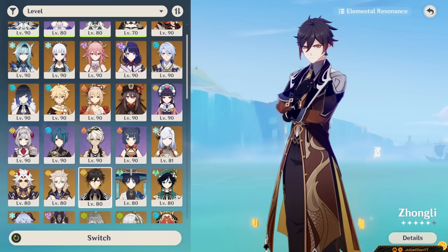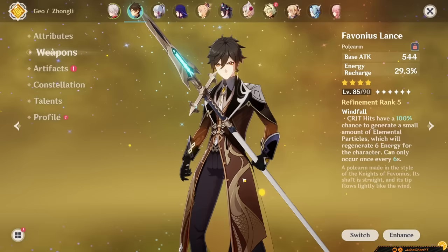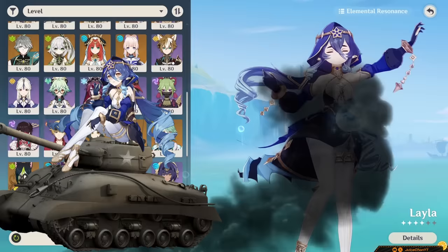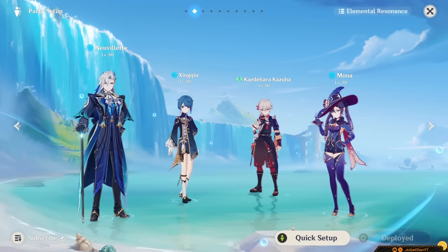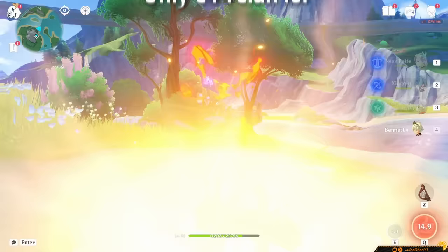For a shielder, Zhongli is your best bet — universal resistance shred, and you can put a Favonius Lance on him. Other shielders won't do as much unless you can get them really tanky. Layla will work, but she's a bit of a niche pick. You can feasibly replace Fischl and Zhongli with buffers if you're able to manage, but Neuvelette doesn't have many specific units to synergize with as of now — we don't have a Bennett-grade HP buffer — so these are the most synergistic picks.